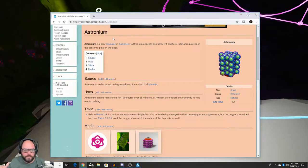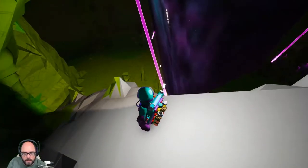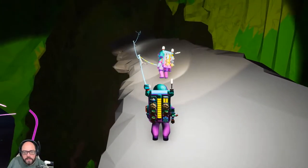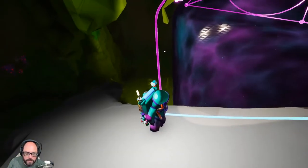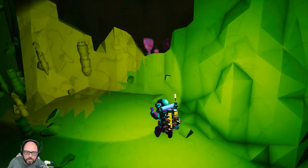My theory was that astronium doesn't have a proper use yet — I'm guessing they want to add some sort of late game stuff that requires astronium. Right now if you're to use astronium, the only thing it can be used for is it can be researched for 1,000 bytes over 25 minutes, or 40 bytes per minute per nugget. It serves no purpose beyond that. It's interesting that the layer right before the center was insanely rich with resources — we were literally tripping over resources.